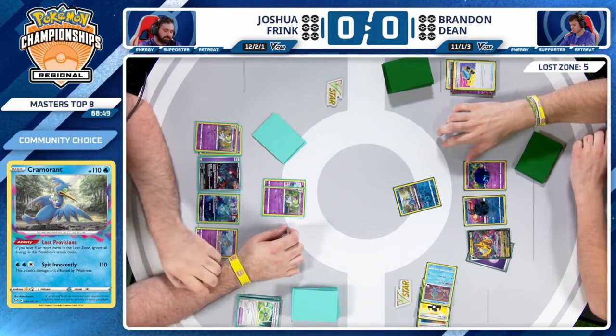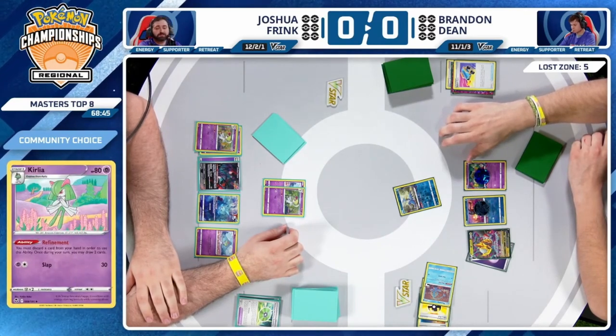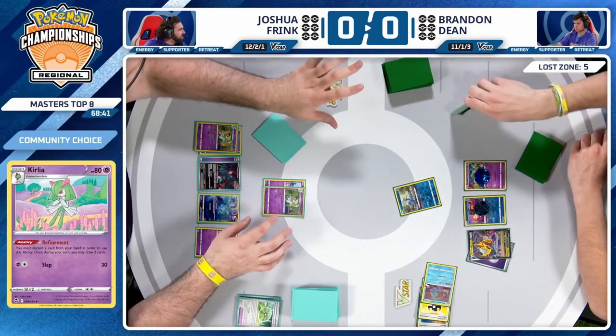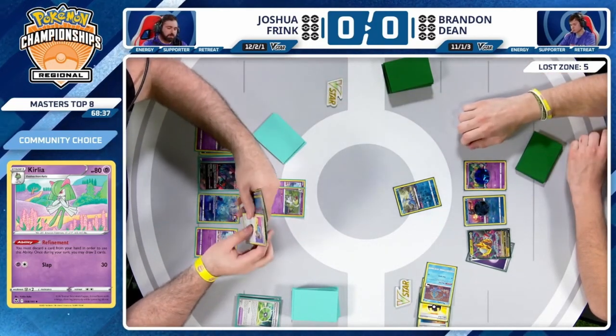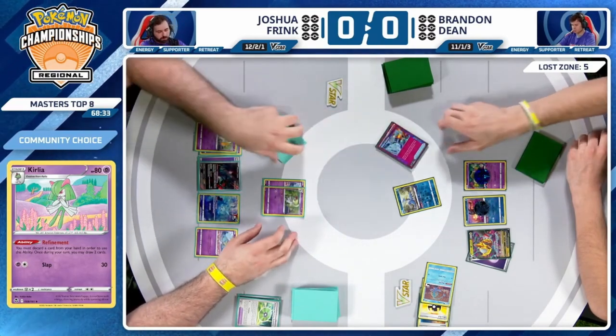We do not see a Colress's Experiment this time around — the one being in the prize cards looks like it's going to be a bit of an issue. Five cards in the Lost Zone means Cramorant's ready to roll. Lost Provisions easily takes the knockout on that Curlia. We're revisiting whether Radiant Greninja's ability was used this turn. Brandon believes he was able to use that.